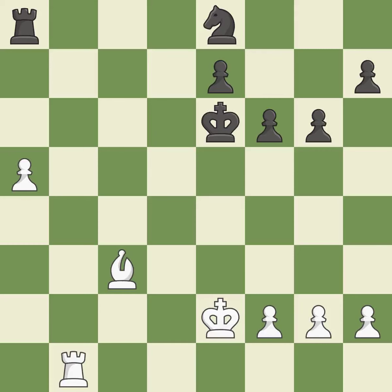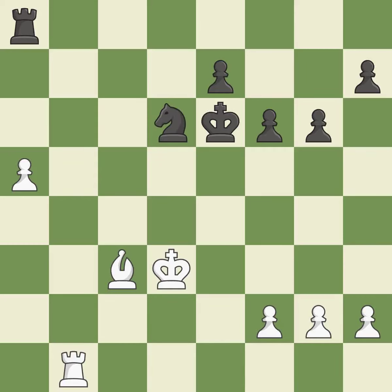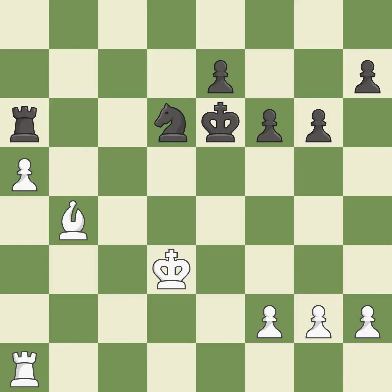There were worse maneuvers, but there were also much better ones — it is incorrect. This suggests that a passed pawn could be supported by a rook — it is incorrect. Black's situation was worse, but now they are losing — it is incorrect. Although white is still in a superior position, they have lost their winning edge — it is incorrect. A powerful play.